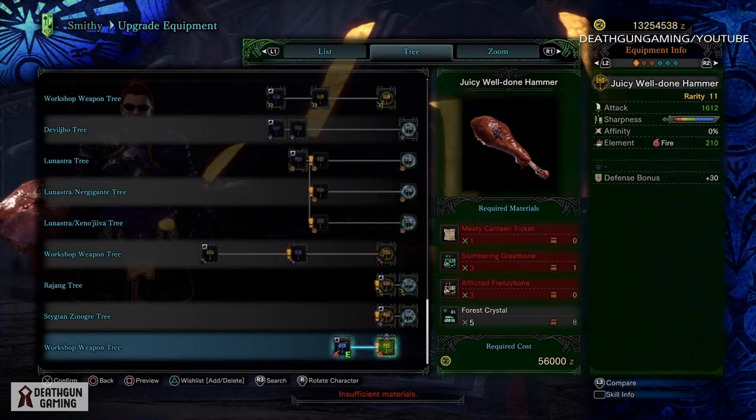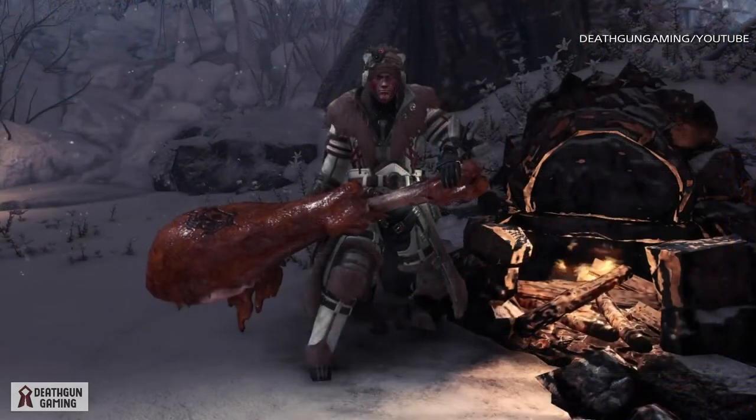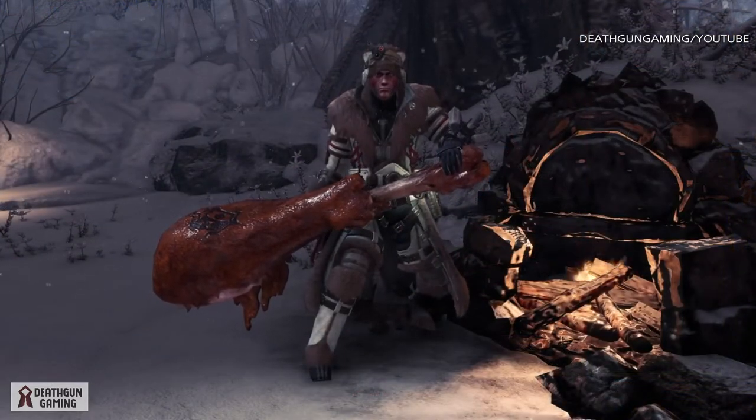To upgrade your weapon you will see all the materials on screen. I don't have it currently, and since I don't use hammer I don't really think I'm going to go out of my way to upgrade it — I just really want to have it for collectible reasons. Overall it's pretty cool looking. That's pretty much everything you need to know about this hammer and the brand new event weapon.